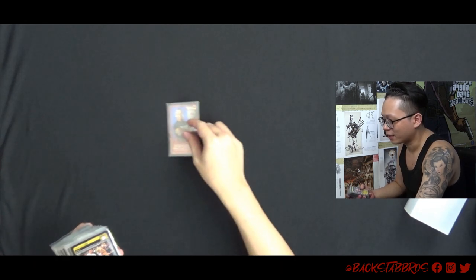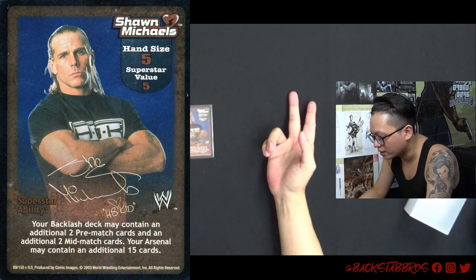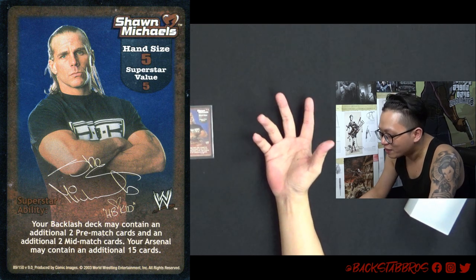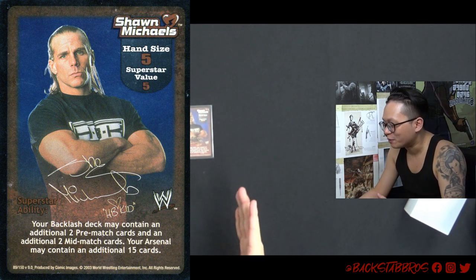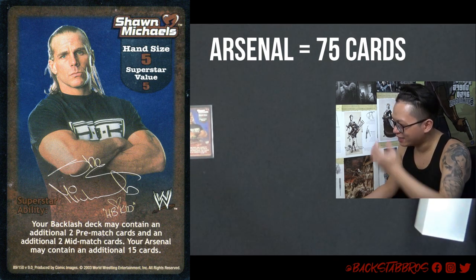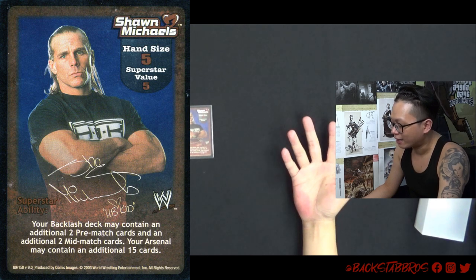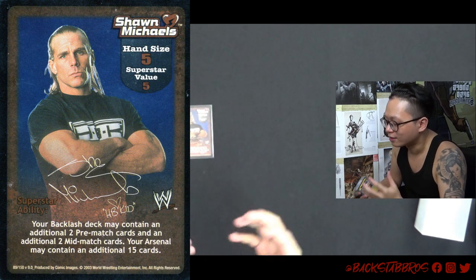Shawn Michaels is actually pretty straightforward. You can have an additional two pre-match, additional two mid-match, and your Arsenal can contain an additional 15 cards. But that is not necessarily a good thing, because the hand size is only 5, and your Arsenal can have 75 cards. You can imagine what are the chances of drawing the cards you need with such a small hand size.